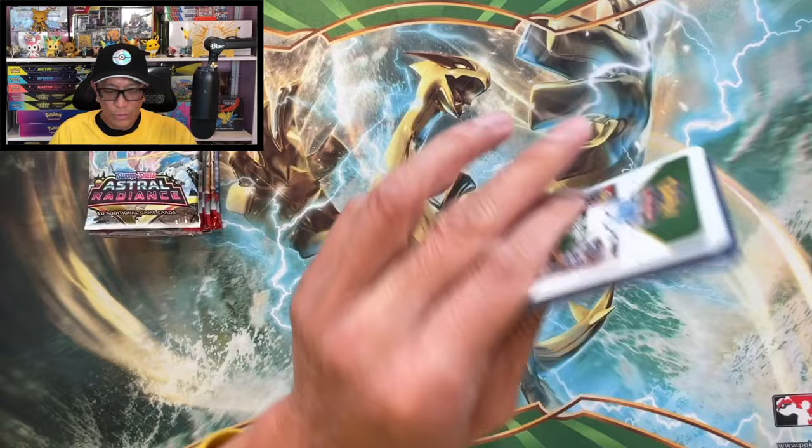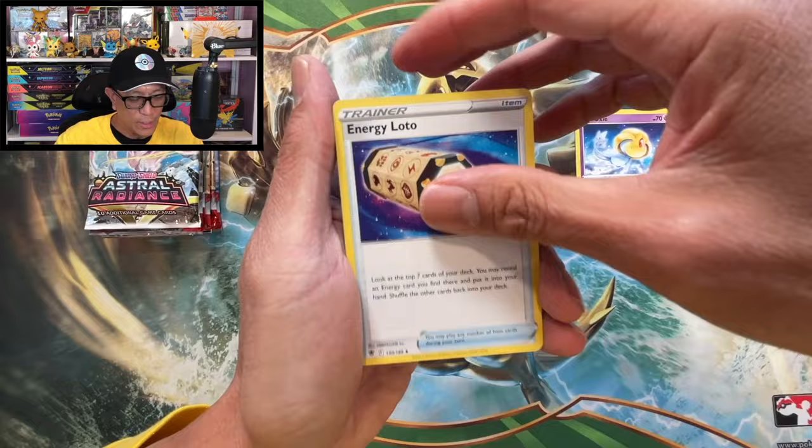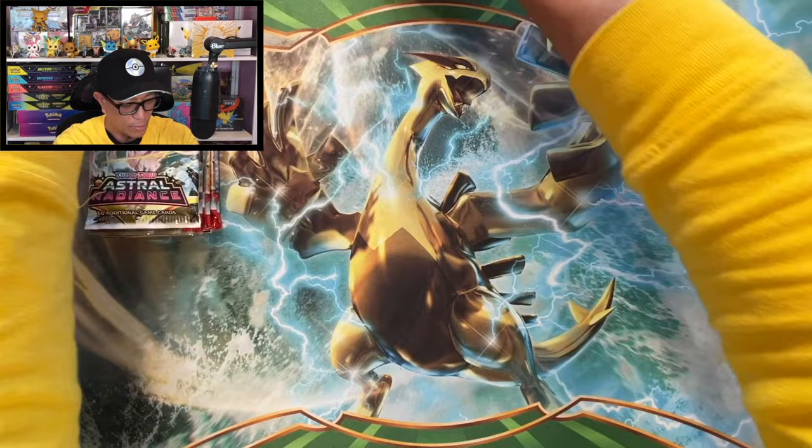Profit or loss video, guys, here we go. Let's start cracking. Starting off with Astral Radiance, let's see what we can do with this product. Hopefully we make our money back. Metal energy, Oxy energy, Lotto, Overquill, Barboach, Poniard, Eevee, Heracross, Ferrisa, Dartrix, reverse holo, Regice non-holographic.